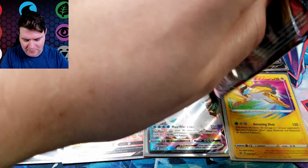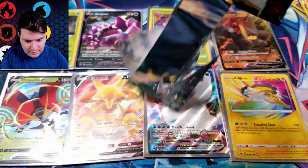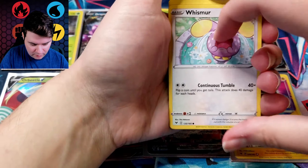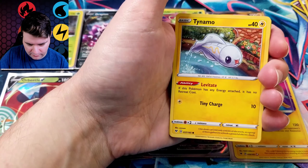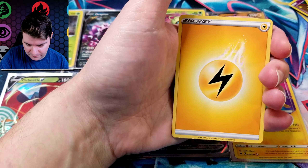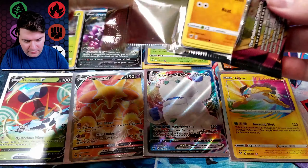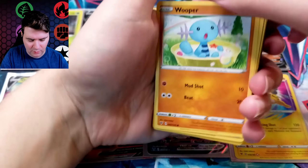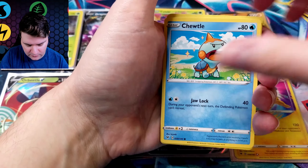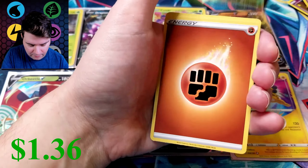Cotton Candy, Mudbray, Slugma, Whismur, Dusclops, Quagsire — the Confused Pokémon maybe. At least you guys are getting codes — free packs, always fun. Joltik, Weedle, Taillow, Sandile, Charmander Reverse — I don't know if I had that one — and Zeraora Holo. Cool-looking Pokémon; hasn't been in many sets since it got released. I mean I had Lost Thunder which was kind of its thing, but it's only popped up a couple of times since then. That pack kind of fell apart in my hands.